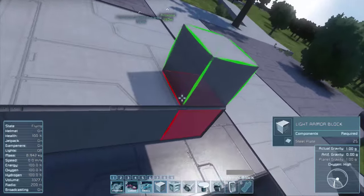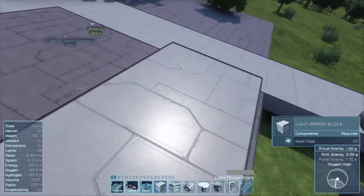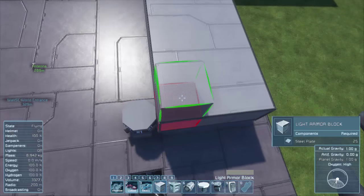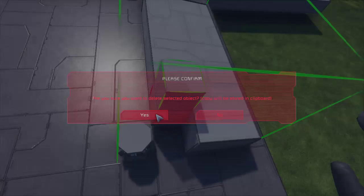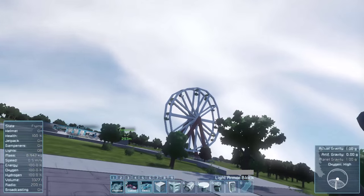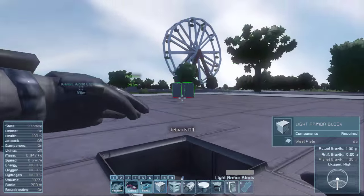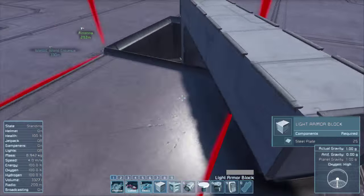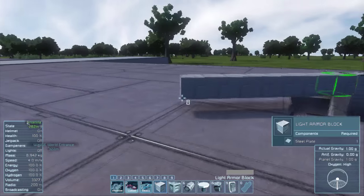A lot of you guys suggested using small blocks on the ferris wheel for the bucket cars and that probably would have been a good idea. I'm going to do it on the merry-go-round instead. With small blocks, let's go up just above the ground and figure out how big we want to build this thing — we want it pretty big.